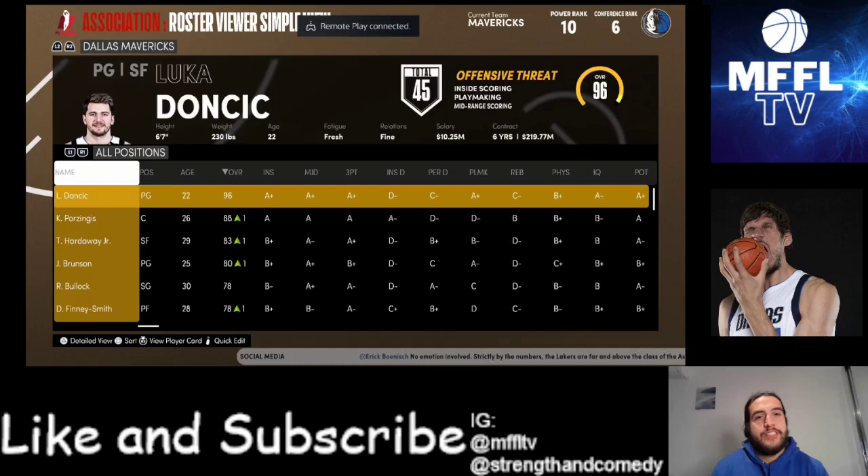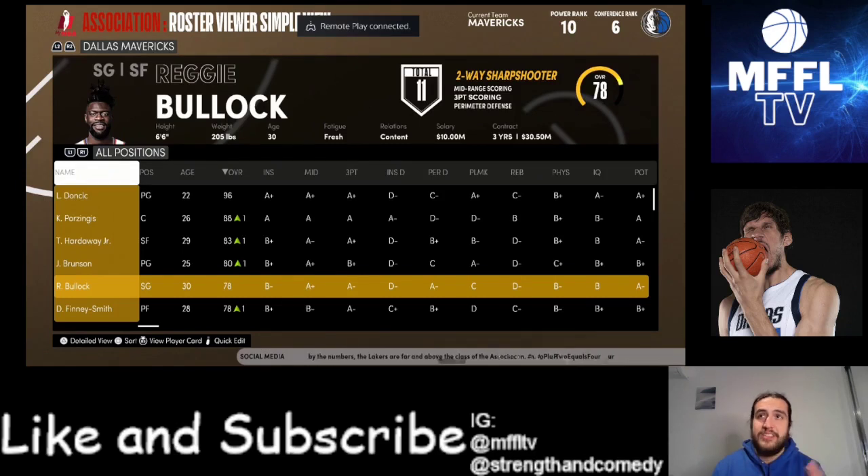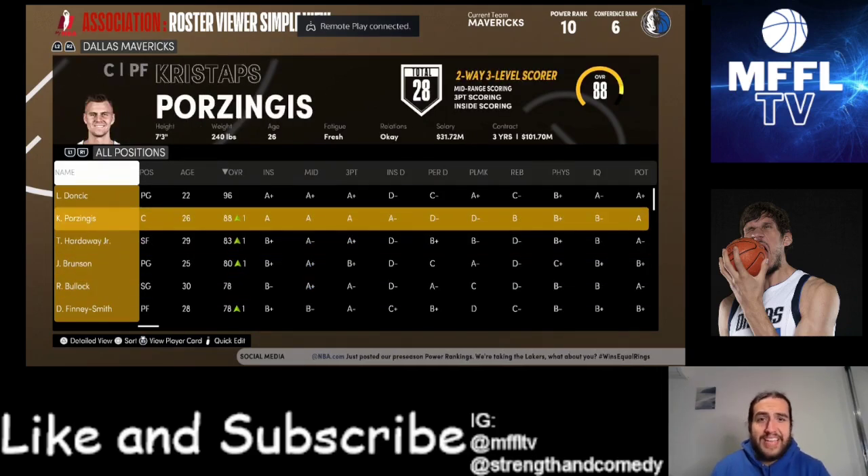So this is the roster here. I just downloaded a custom one and had to make a few changes. Reggie Bullock's perimeter D was at like a D- and I was like, that's no. So I boosted it up to A-. I think he's a very good defender and D- is just ridiculous. Also, Porzingis went down to like 83, so I boosted him up a little bit just so that we can have a shot, hoping Jason Kidd does his magic.